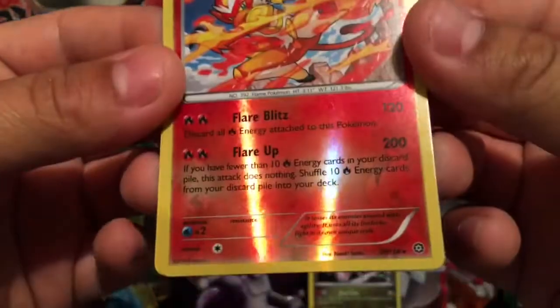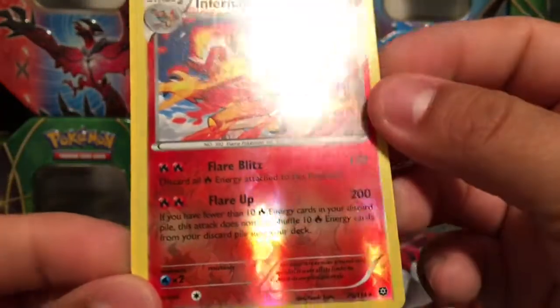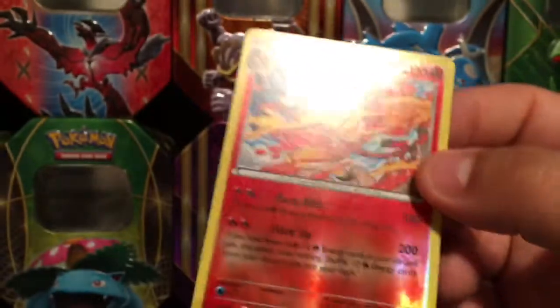Infernape — this is a rare reverse holo, nice pull right there. Love the graphics on that. And for the rare card, non-holo of course, but really like this card right there.